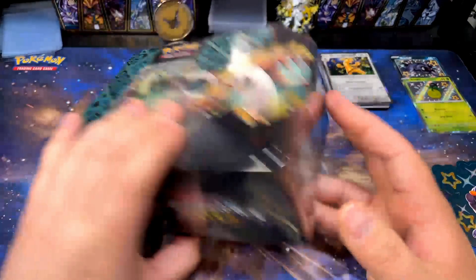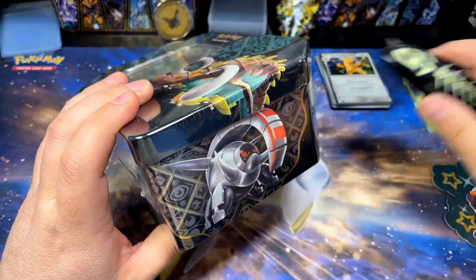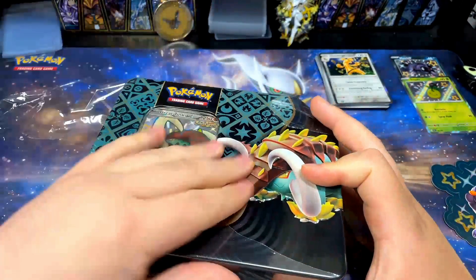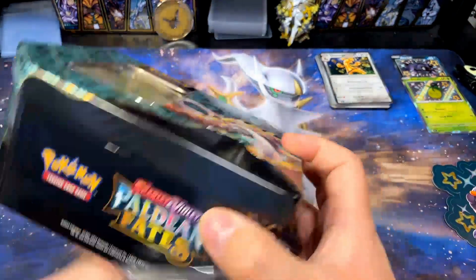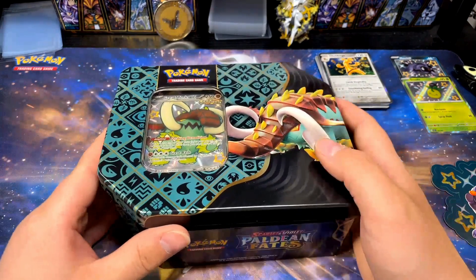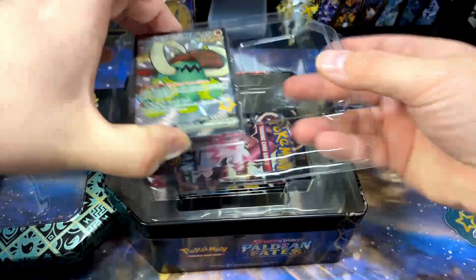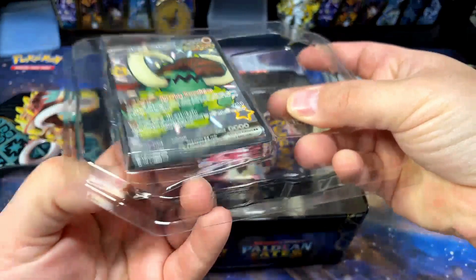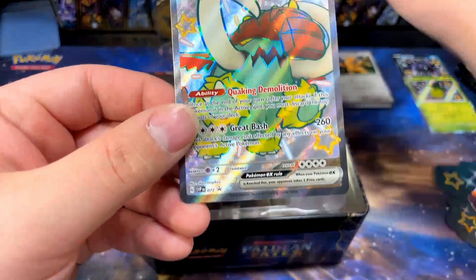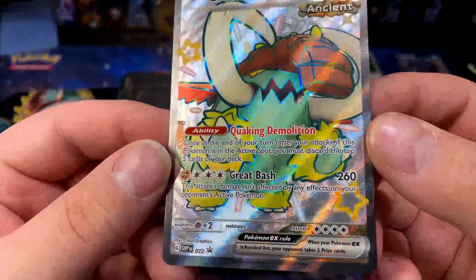Now let's move on to the tin. We get five packs — I couldn't remember if it was four or five. I think the smaller tins only have three or four packs; these bigger ones have five packs. And for pre-orders, wherever I got them from, this was the best price per pack I could find. We have the Great Tusk EX shiny promo — this card's pretty sick. Honestly the promos in this set have been legit, pretty fire. I'm enjoying them.